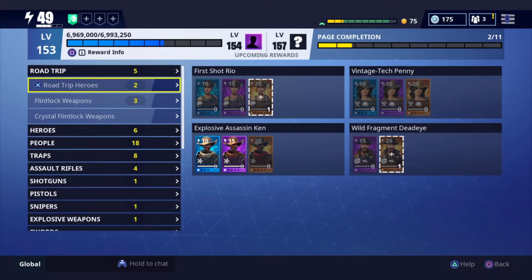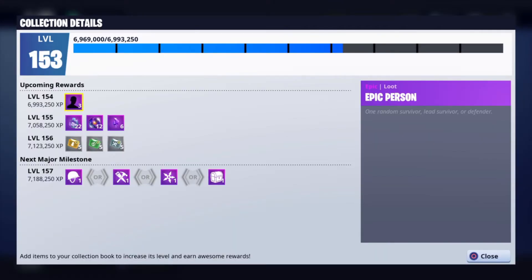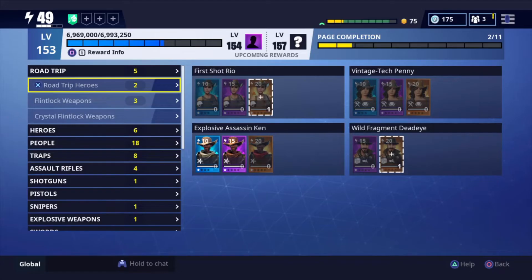In today's video, we're going to be kind of reckless. I'm going to be adding a bunch of older event items and weapons — stuff that I just don't use but I'm keeping for some reason. Schematics I don't use. If you guys didn't know, you can always unslot them for 20 V-Bucks. I'd like to get my collection book level up and clear my inventory a little bit. Let's take a quick look at the upcoming rewards. We get some epic heroes, some resources, training manuals, and then we're going to choose between a few heroes. Not too bad. Hopefully a Troll Stash Llama will appear.